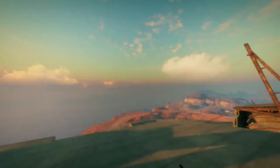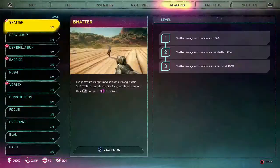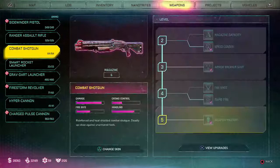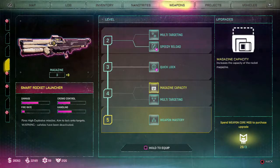You'll have a much easier time taking enemies out while on a zipline by using the rocket launcher, as it's simply a one-hit kill against near enough any enemy in the game. To acquire the smart rocket launcher, you need to visit the strong box arc found in the middle of the Torn Plains area.